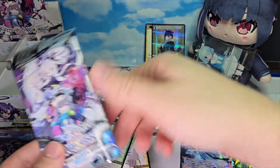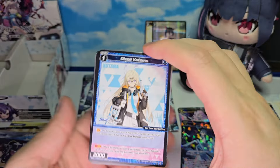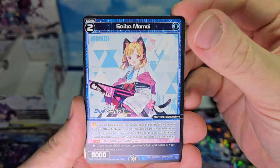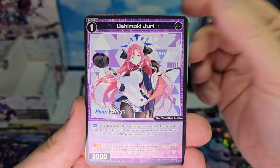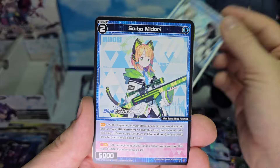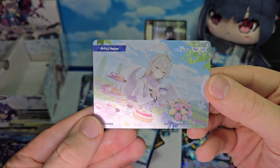Got ourselves five or six packs left. Otose Kotama, Saiba Momoi, Kawawa Shizuko, Ushimaki Juri, a level 0 C&C, Saiba Midori, and Mizuha Mimori. With a bond of Kirifuji Nagisa.